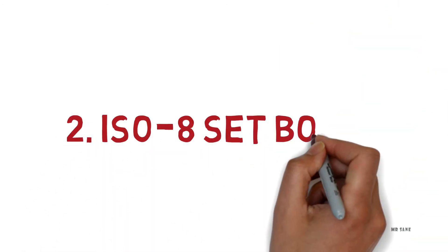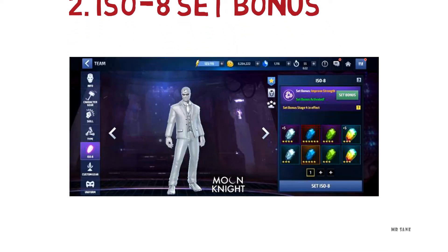Second is ISO 8 set bonus. You can check your ISO 8 set bonus by clicking on ISO 8 and then on set bonus.